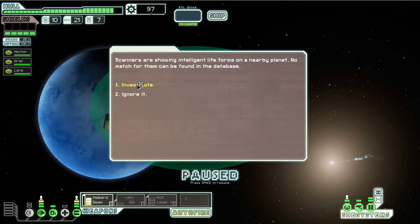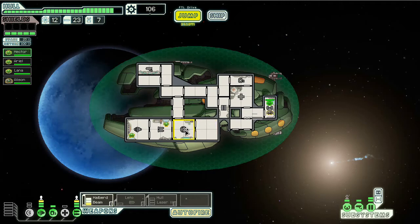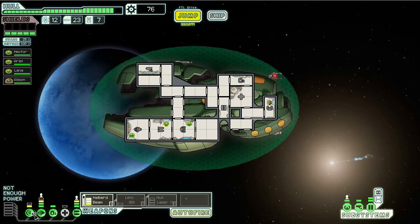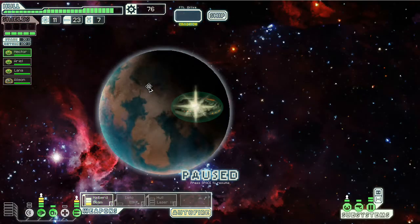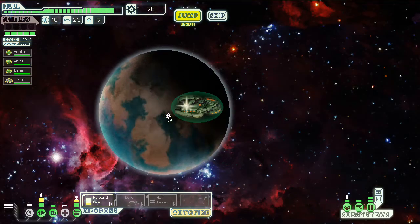On our way into sector two — the intelligent life forms try to communicate peacefully. They give us a free Engie, and now we have an extra bit of energy to use. So I'm gonna upgrade my engines again. You go in here — I was gonna have to trade him back and forth depending on what I need. I'm gonna go to the Uncharted Nebula because one of those two nebulas is gonna be the Slug Homeworlds and we wanna go there.